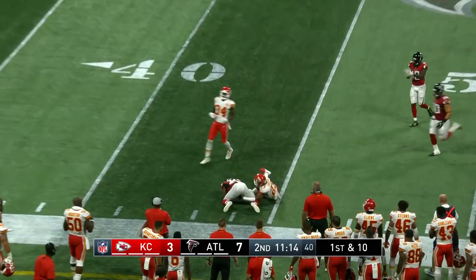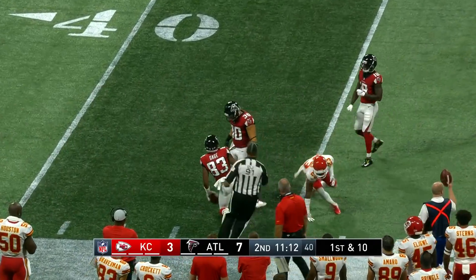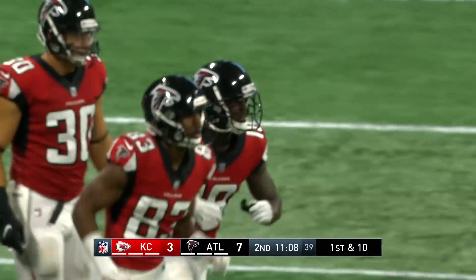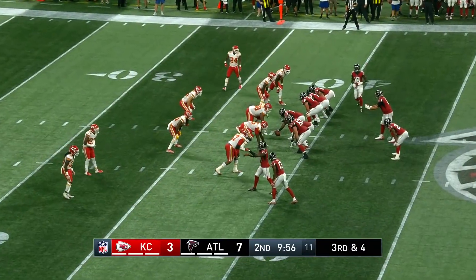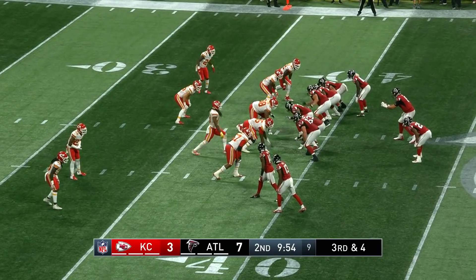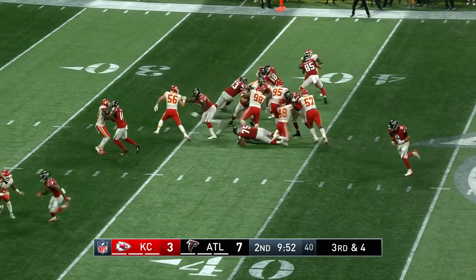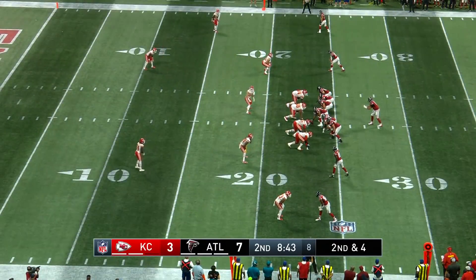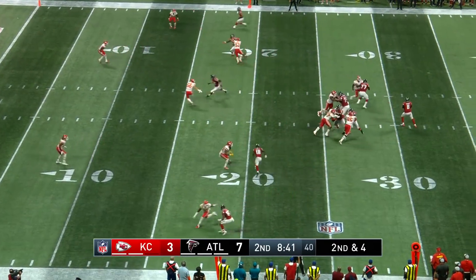Going up to get it — and that is Russell Gage, the sixth-round draft pick out of LSU, for 18 yards. Great drive. Getting some push on third and four, it's Smith this time, he gets the first down going in motion on second down and three — excuse me, third and four.